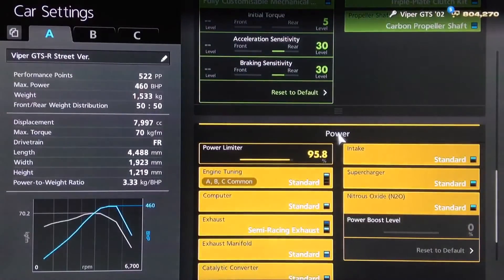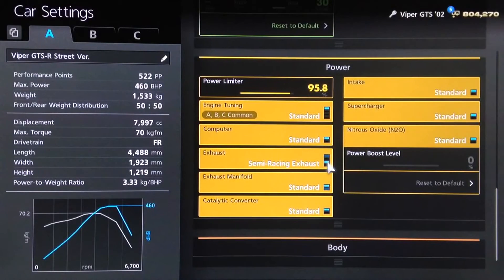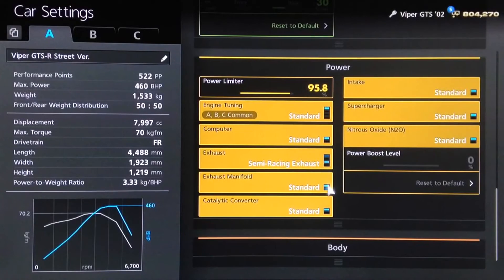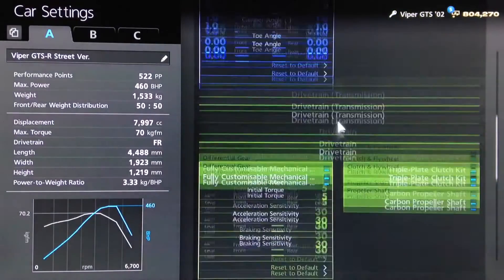I would recommend changing the diff settings around to see what works best for you. For power upgrades, this does have an oil change, and we've got the semi-race exhaust with a power setting of 95.8. The important thing is that you have 460 horsepower, because that's the power of the real car. We've got the downforce set to maximum, the Stage 1 weight loss package, and a ballast of 137 kilos placed 25 toward the front to give a 50/50 split, bringing us up to the actual weight of the GTS-R street car of 1,533 kilos.